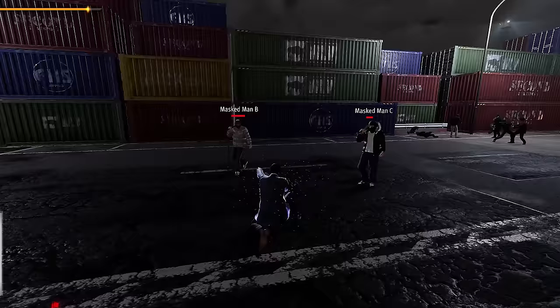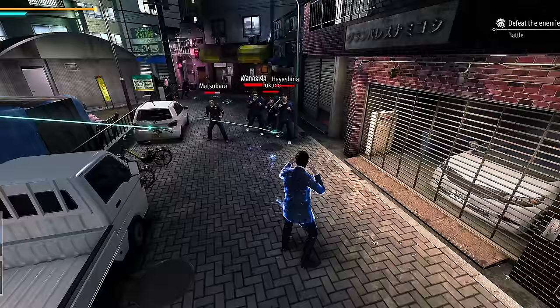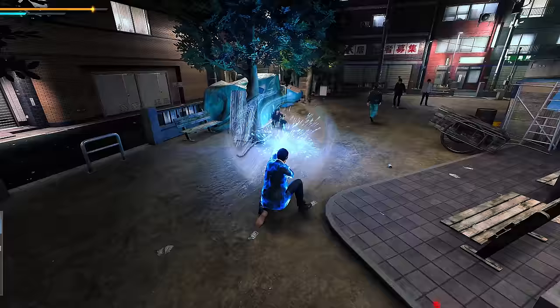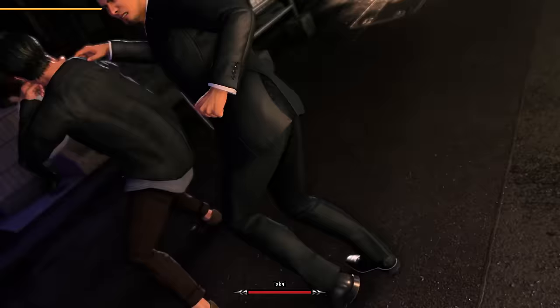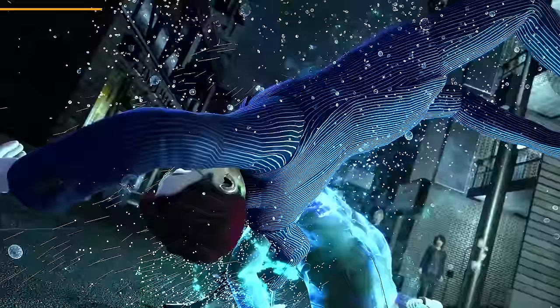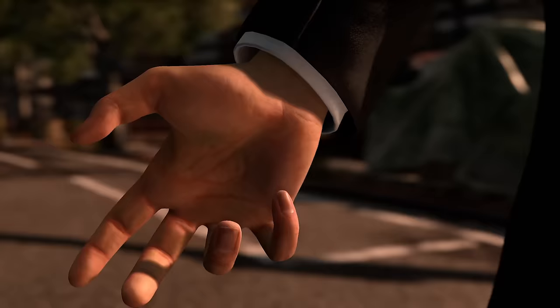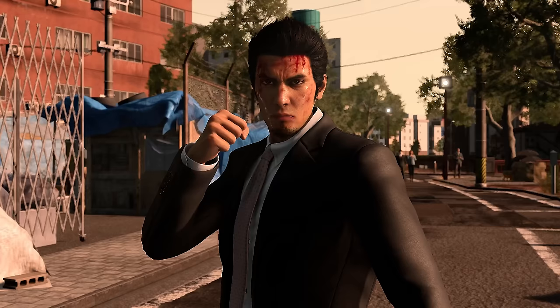After grabbing enemies with the web, you can leave them, fling them around, or punch them. You can apparently get up to 50 drones, which is insane, and you can pick up weapons from a distance with the web, though it's really hard to do. Just like Lost Judgment with its three main fighting styles, Agent Style has a whole array of different animations that make it unique — for example, picking up objects has a different animation, and there's even a cutscene where Kiryu changes his stance.